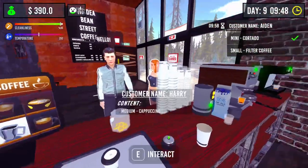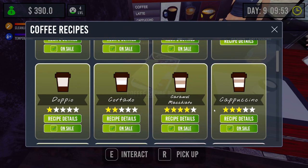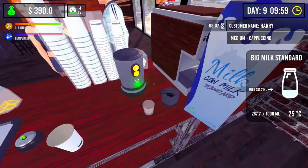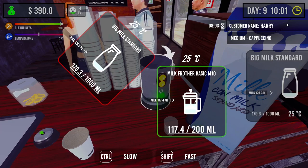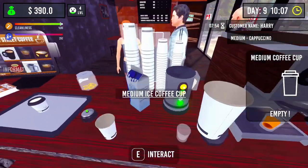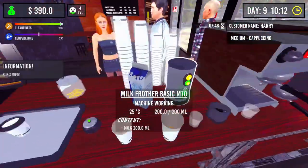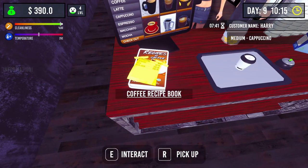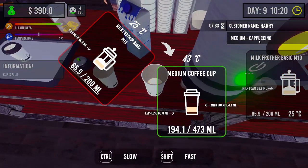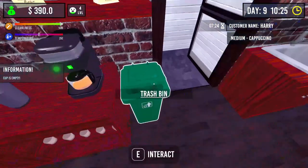Okay, sorry love, what do you want? Medium cappuccino. Let's get your milk frothed for you love. I'm glad you like it frothy. It was a medium right? There you go, that's 60. Well if we just put the full 200 in, I think that's going to be pretty close. Oh, I've run out of milk!